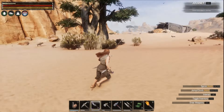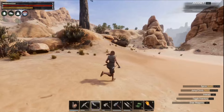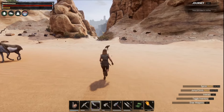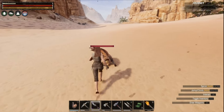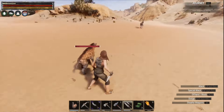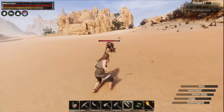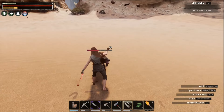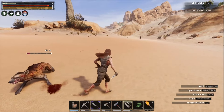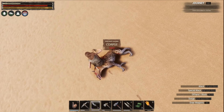We got two over there — I don't know if I want to take two on at once. We don't want to get cocky here. Wrong dagger — we got this, it's okay. You're not killing me, hyena. Oh, I like the bleed. It just sits there and bleeds to death. That's crazy — that's a huge advantage.